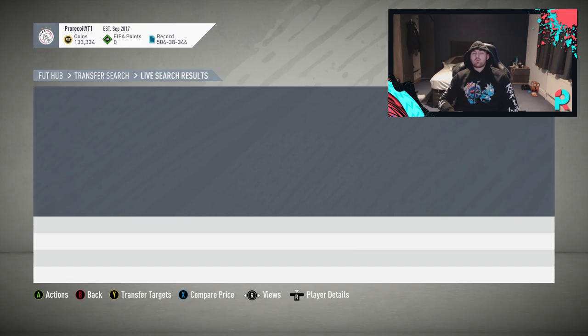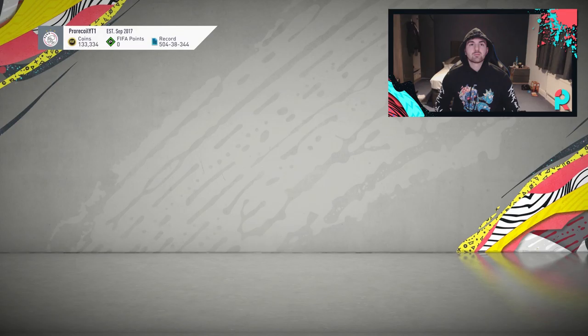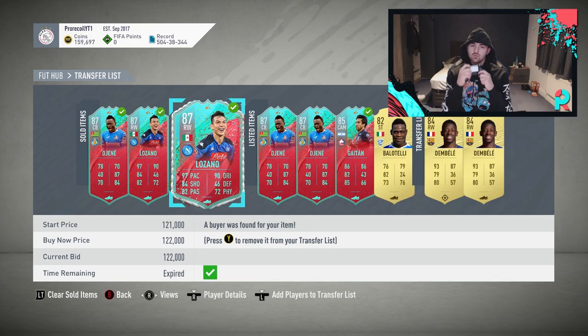I hope you guys have enjoyed — we did manage to get a snipe on every single player we were looking at today, which is always fortunate. We've obviously got some of them selling on. De Genie has gone down in price so I need to relist those, but we still make profit. Both Lozanos have sold on. If you've enjoyed the video, drop a like below, turn notifications on, subscribe, comment down below — and I'll see you guys tomorrow.